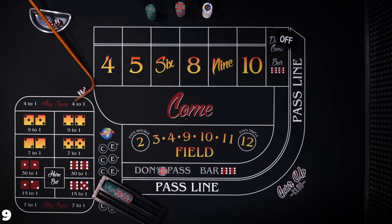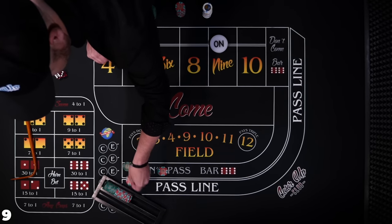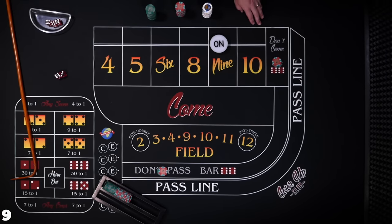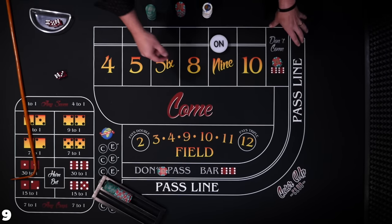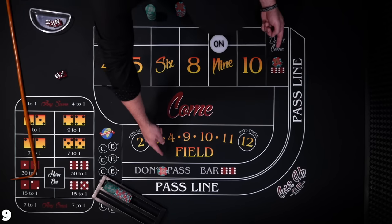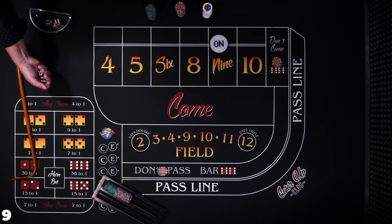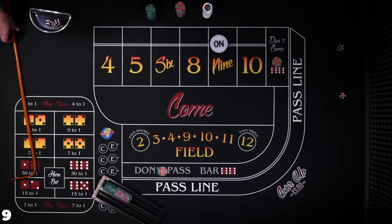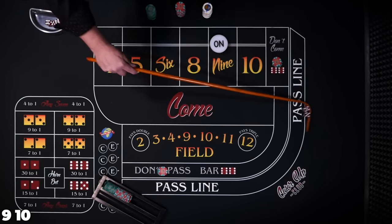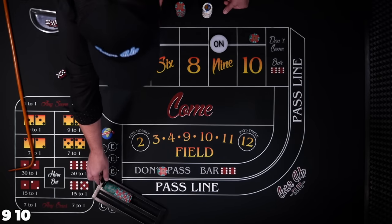Nine — point's going to be 9. We'll mark the 9 and then get $30 in the don't come. You probably want to position yourself on this side of the table so you can reach the don't come. Right here we're not afraid of the 7; we're afraid of the 9 and the 11 — those are the numbers we need to avoid.